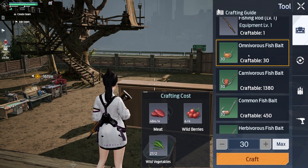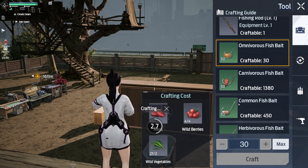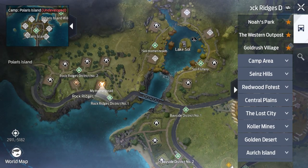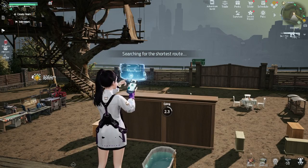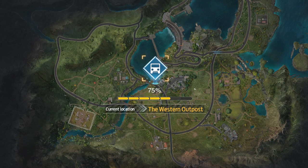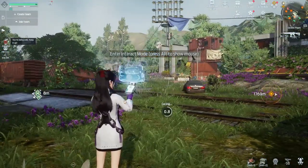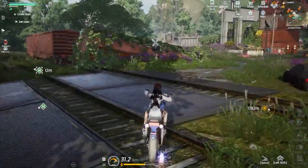So we will click the omnivorous fish bait and craft it in the crafting panel. Then open the map, find the central plate, and go to the western outpost.